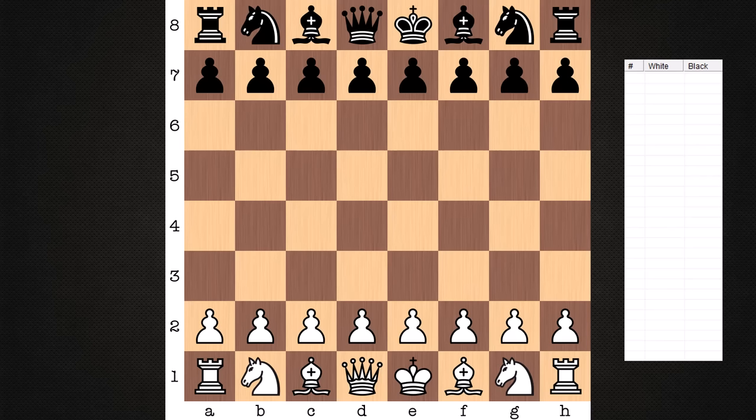Hi everyone, it's Jerry. I have an instructive game to share with you from 1959. This is one of the games from Fischer's famous book, My 60 Memorable Games. He has the white pieces and he's playing against international master Hector Rosetto.